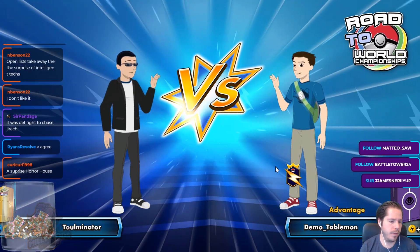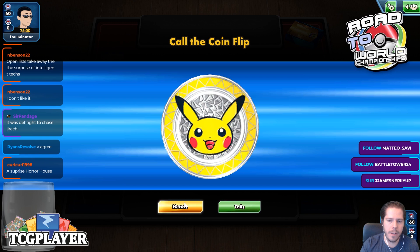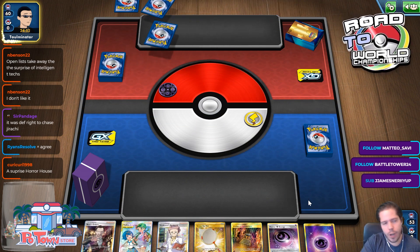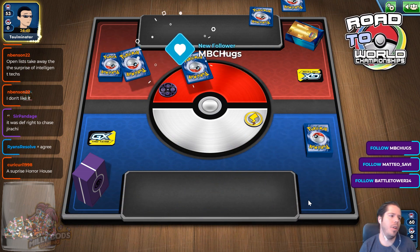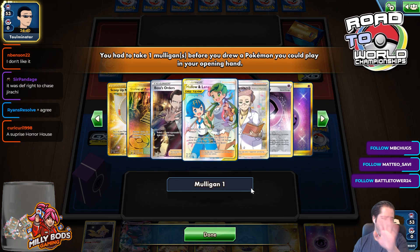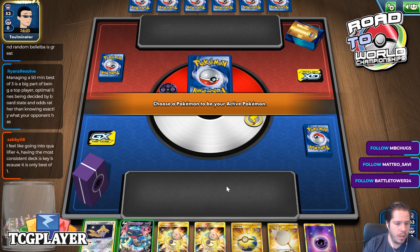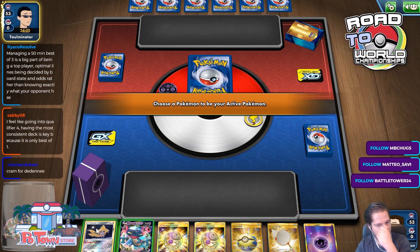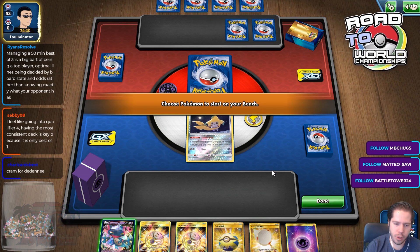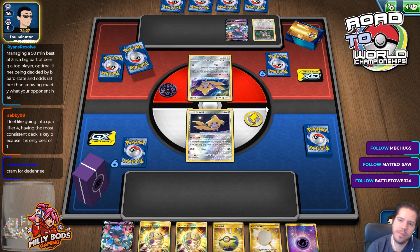A prized Horror House — that's an intelligent tech in Dragapult, right? You pull it off once in a Best of 3 in Game 1, and then they'll always be ready for it. Gengar & Mimikyu GX — a Horror House out of nowhere into Poltergeist could be game-changing. Name 5 and I'll be convinced. Not having to play around Belilba is great. Cramorant for the Detene — that's fair. Another Mirror match.